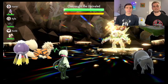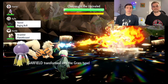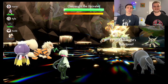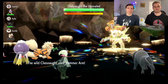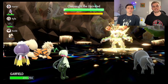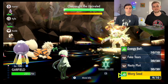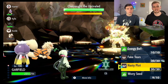First thing we've got to do is use Worry Seed to change Chestnut's ability from Bulletproof to Insomnia, so we can actually hit it with Energy Ball. It also sets our type to Grass so we won't be taking super effective damage from Hammer Arm. That's right — it gets rid of the Dark typing, so Meow Scarada will be a solely mono Grass type.